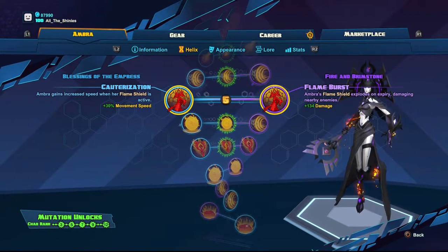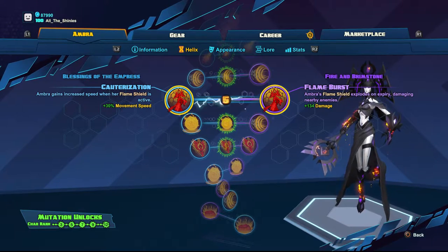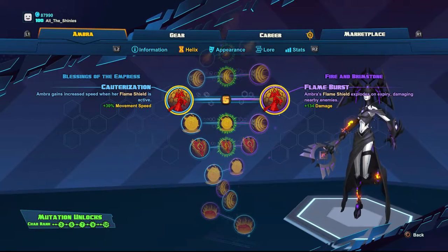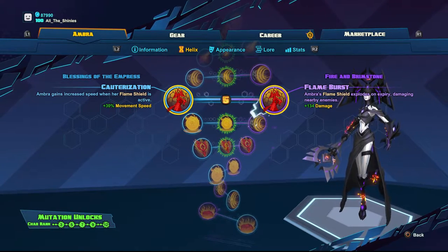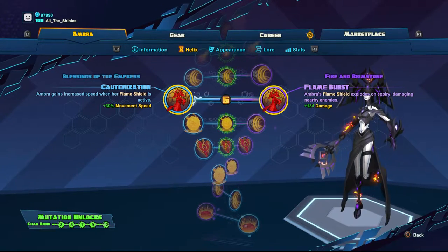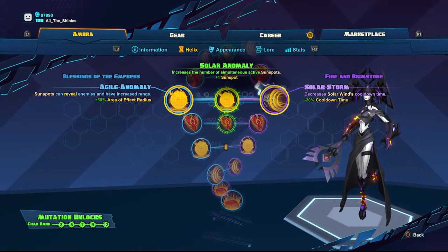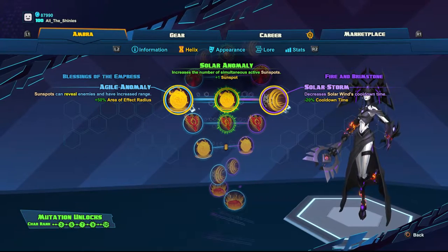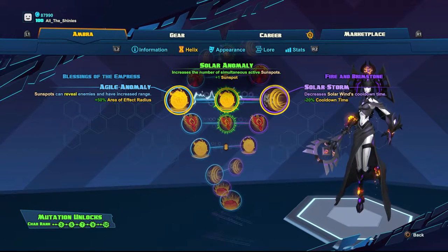Level 5 I go to the left for Cauterization, which gives me a 30% movement speed increase whenever my Flame Shield comes up — great for getting me out of a bad situation. Level 6 is Solar Storm, which decreases the cooldown time on my Solar Wind so I can use it more often.